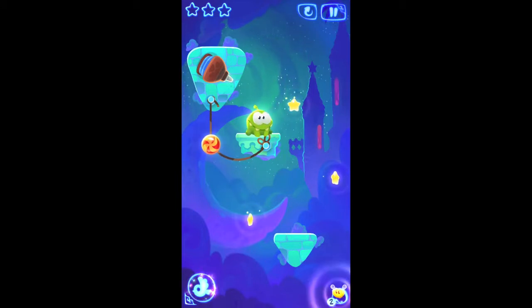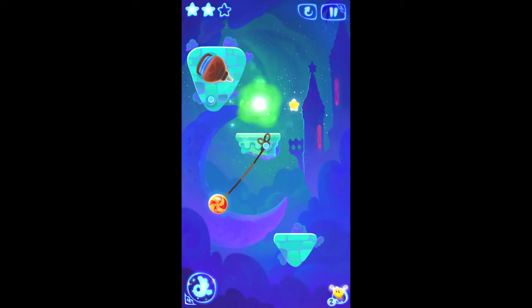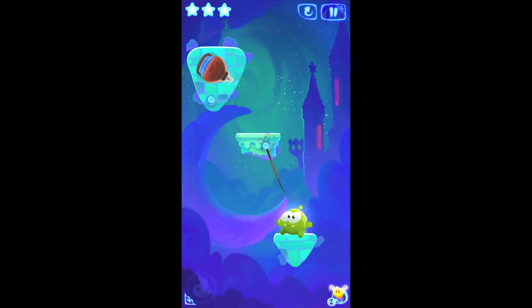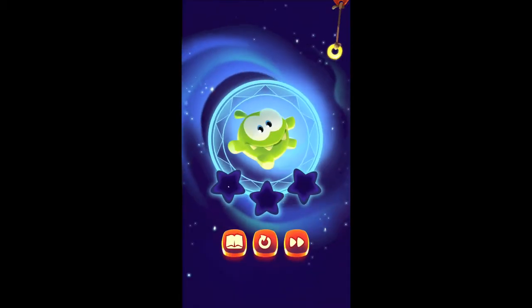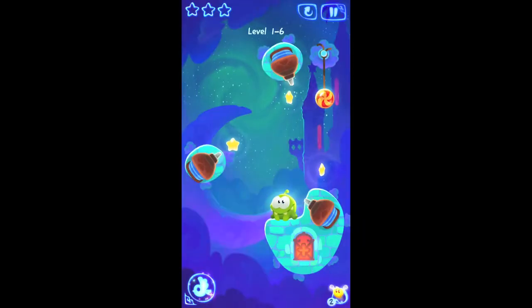I think I might redo it to get three stars — it would be much better. Now let me just fly, blow the bird, and release it. Yeah! So that's basically Cut the Rope Magic — this is how the game looks.